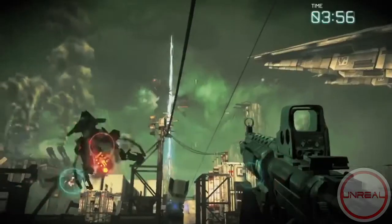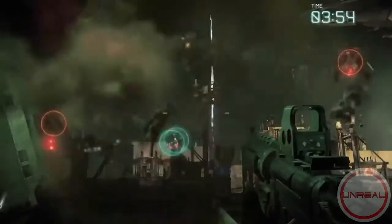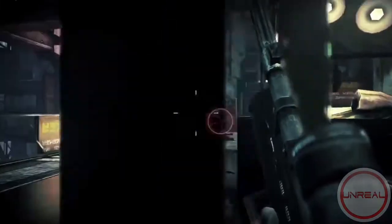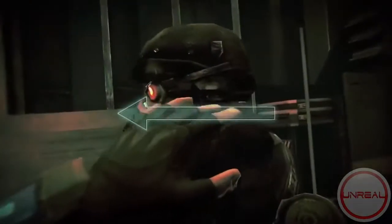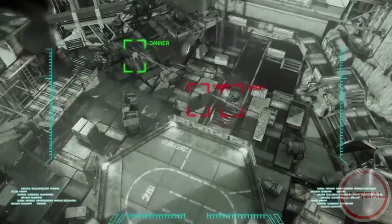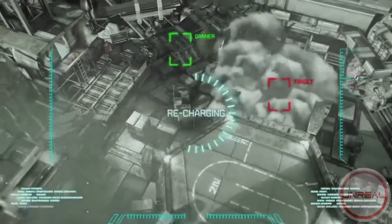Killzone Mercenary starts just at the end of Killzone 1 where the ISA are defending their home planet against a Helghast invasion. Then it takes us through going parallel with some of the events in Killzone 2 — the invasion at the start. As a mercenary, what we're trying to show is a different side to the war, because you get handpicked for specific missions, some more covert missions behind the lines — it's what went on in the background. So there are shoutouts to some of the things that happened in Killzone 2, and the story ties in with that universe.